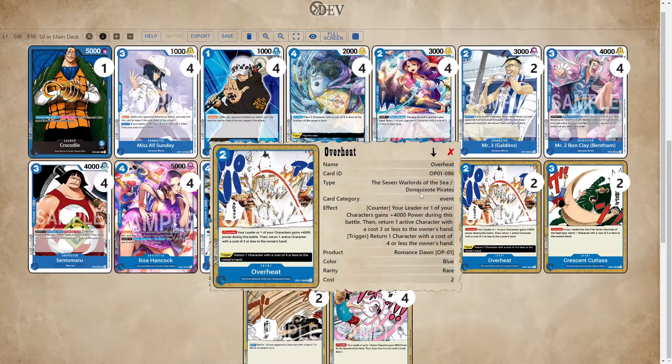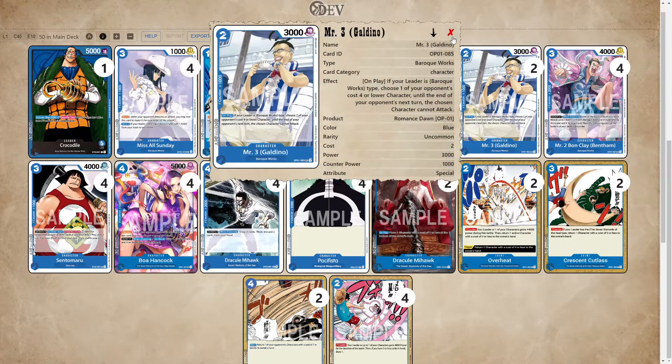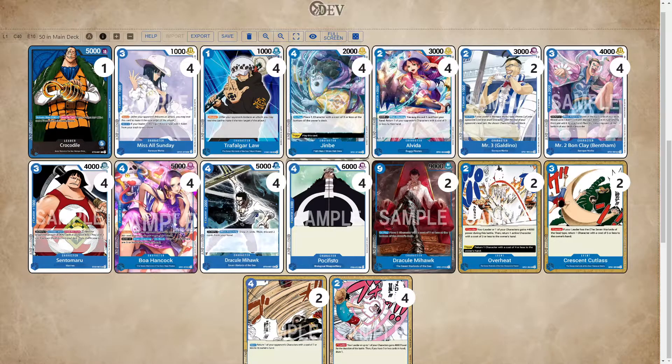We have Overheat. I just have it at two right now, because if there's a cost three or less on your opponent's field you have to bounce it, and there are some cards you just don't want to bounce. But overall it's pretty solid. It also combos well with Mr. Three, so I would consider running more Mr. Three and more Overheat possibly.